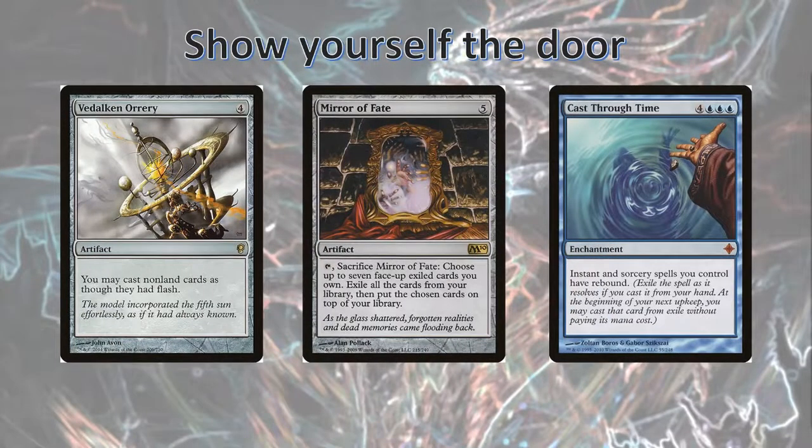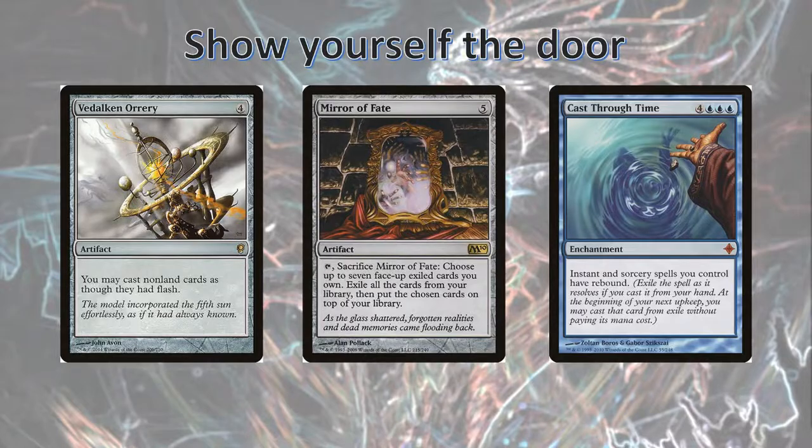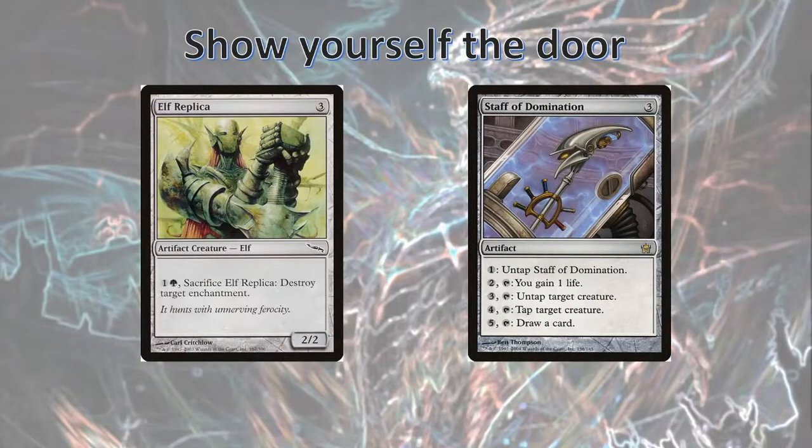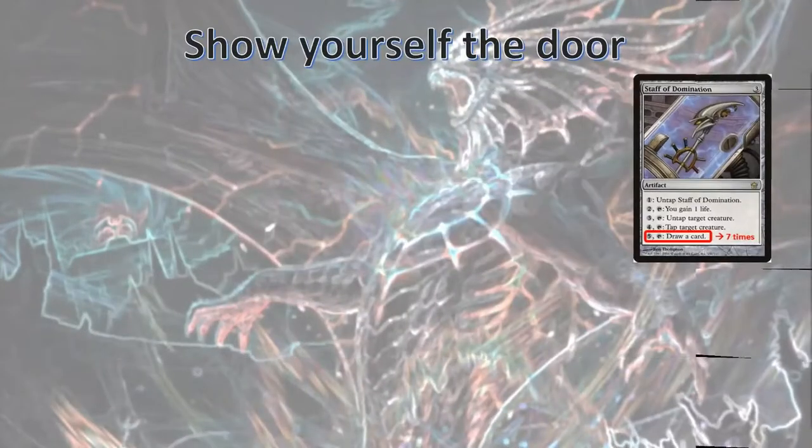Step 2: Prepare the combo. The last steps we need before really springing into the tough stuff is to have a Vidalcan Orrery, a Mirror of Fate, and a Cast Through Time in play. We also need a Door to Nothingness. With those in play, we'll also need an Elf Replica and a Staff of Domination — really just something you can activate multiple times to draw cards. You need to be able to draw exactly 7 cards. Now let's walk through the very, very complicated setup. First, we're going to add 7 copies of Draw a Card to the stack from our Staff of Domination. Then we'll tap and sack our Mirror of Fate to put its ability on the stack — we don't actually have to target the 7 exiled cards yet. Then we're going to cast Paradigm Shift.